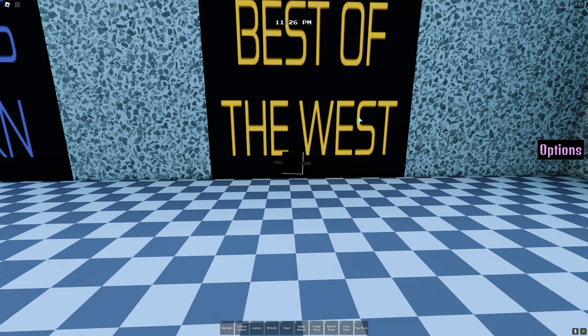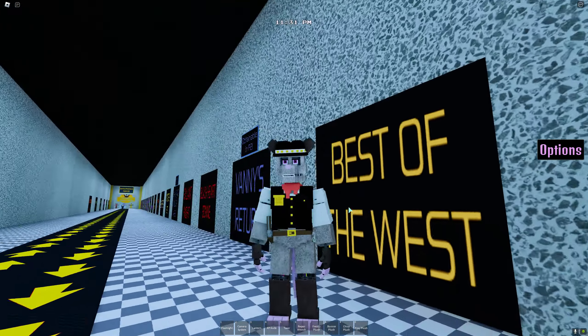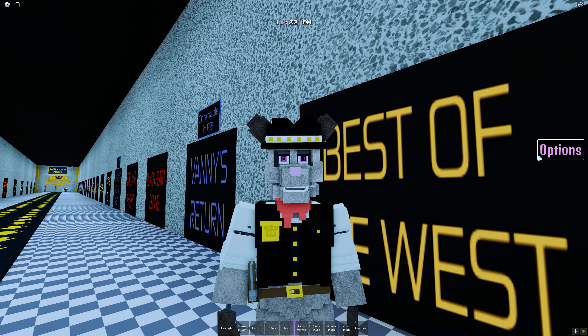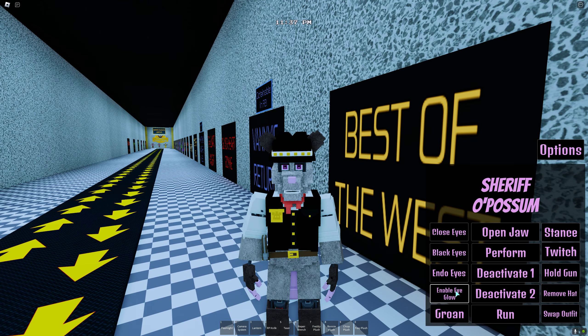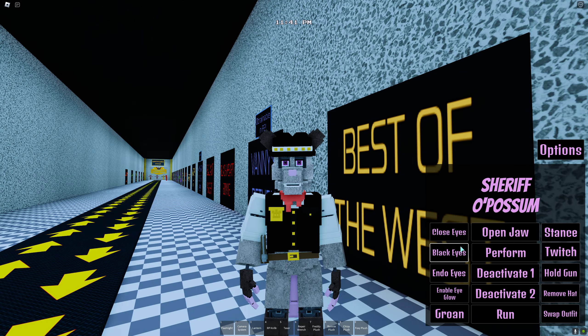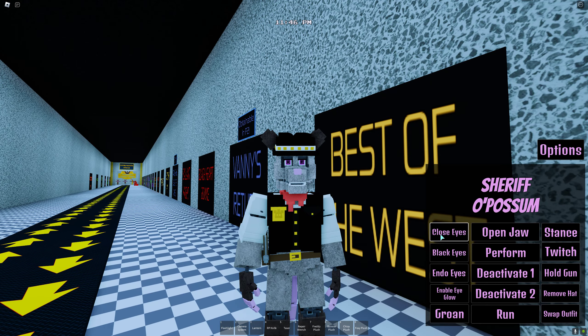It's the opossum morph! Okay, we're good. Here we are with the Best of the West opossum — looks very nice. Just gray with pink eyes. Let's open up the options — he has a lot of options. I'm guessing Chumbles is making updates to the UIs. We're going to show all the animations: closed eyes with a groan, black eyes, endo eyes, and then enable eye glow — whoa, that is cool. He technically has night vision in my opinion.